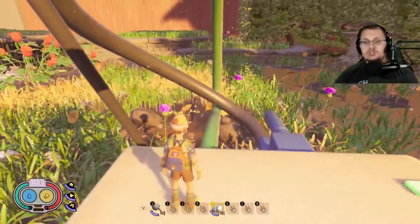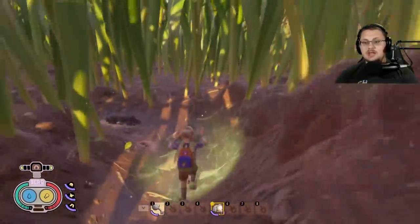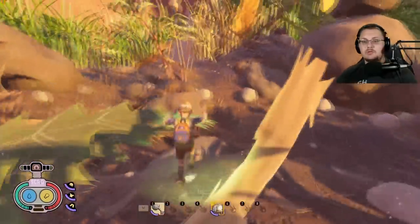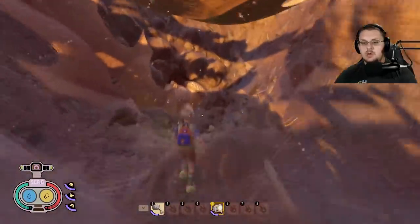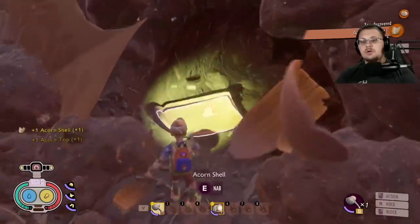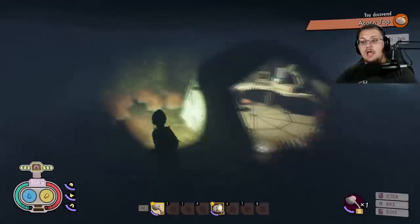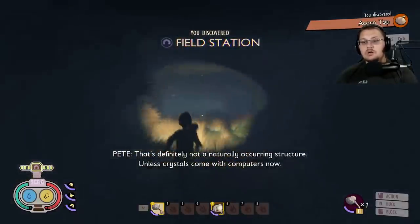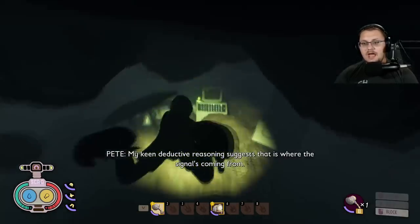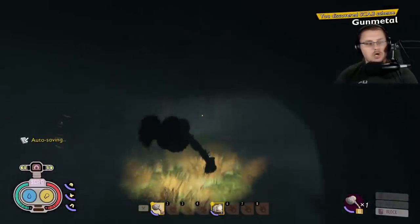Next we're going over to Spade Gulch — the area with the giant spade — where there is a larva cave that contains the Gunmetal scabby. Look for these acorns which need to be broken down with a hammer. Word of caution: this cave will literally be full of larva, so be very careful. Walk down the tunnel, dive underwater once the tunnel leads there, and around the corner you can see the Gunmetal scabby plain as day. There's also a lab underneath here but we're focusing on scabbies.